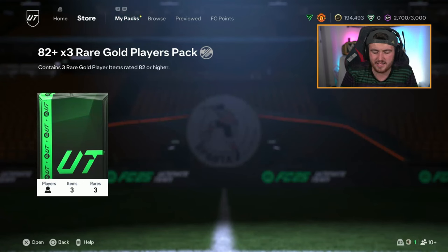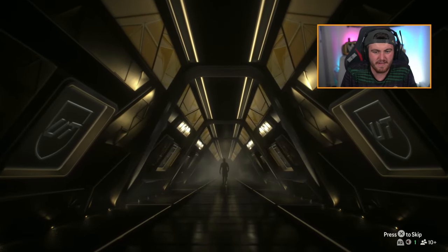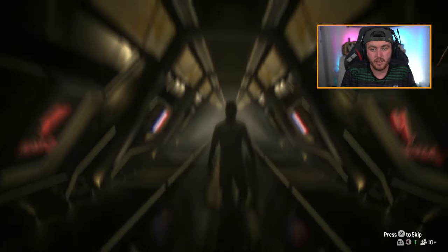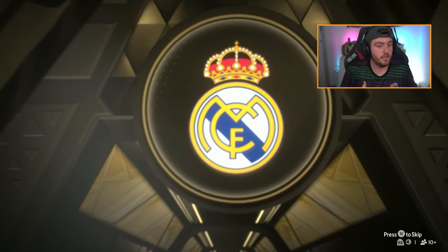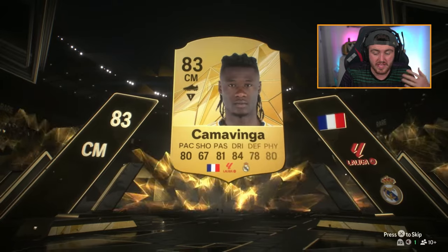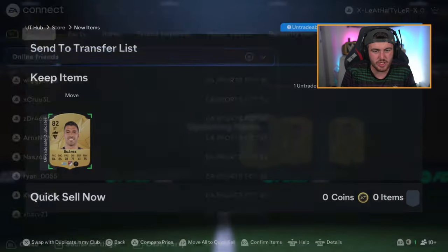Tyler's pack next — he's got the Sparta Rotterdam badge. I only know them because Vito Vancroy used to play for them and he was actually pretty good. Could this be good? Is that Camavinga? That's good! We'd prefer Tchouameni because he's higher rated, but this card is very good in game, worth about 15k. Camavinga and Luis Suarez there as well — that's actually solid, we'll take that.